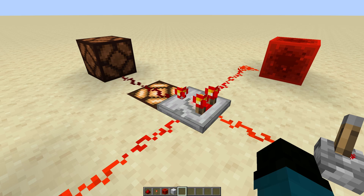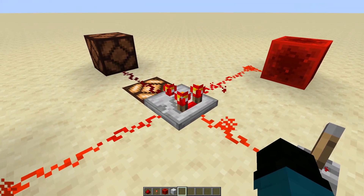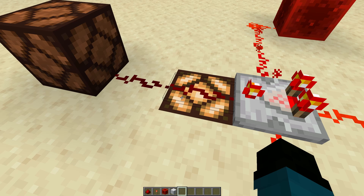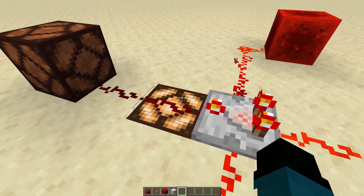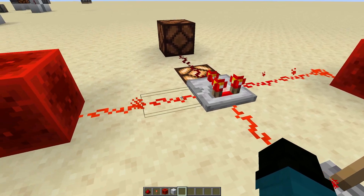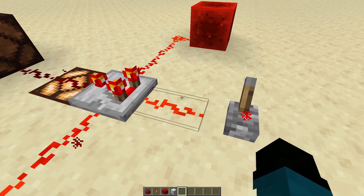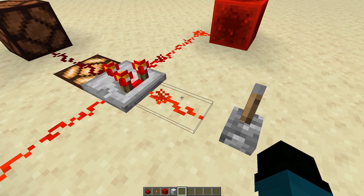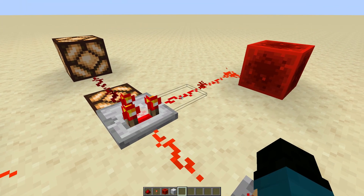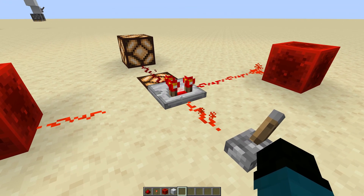You'll notice this little knob on top is lit up — that's because we have it in subtraction mode. We've got a signal of 15 going in the back, 14 from one side, and 13 from the other. Only one piece of redstone dust is lit up with a signal strength of 1. Subtraction mode takes the greater of the two side signals — in this case 14 — and subtracts it from the signal coming in the back: 15 minus 14 equals 1. If I break that piece, the side signal becomes 13, giving us a signal strength of 2 on the other side. That's what subtraction mode does for comparators.